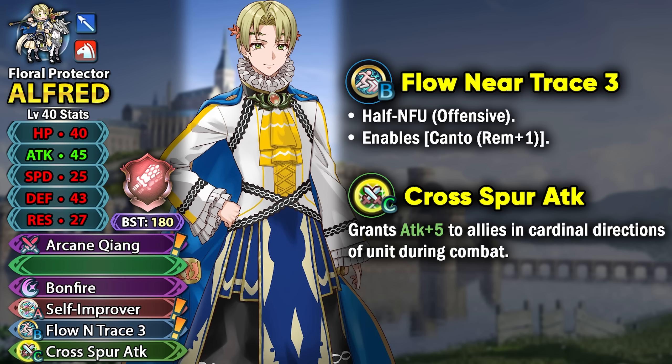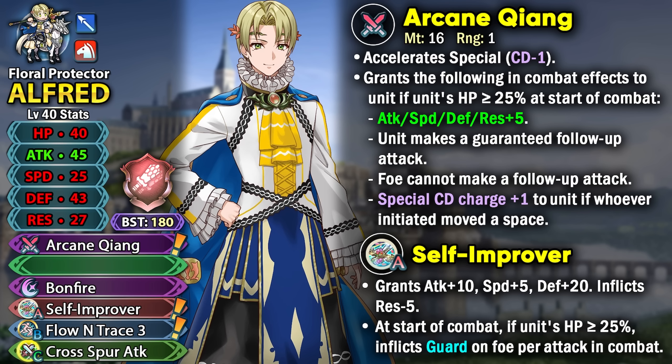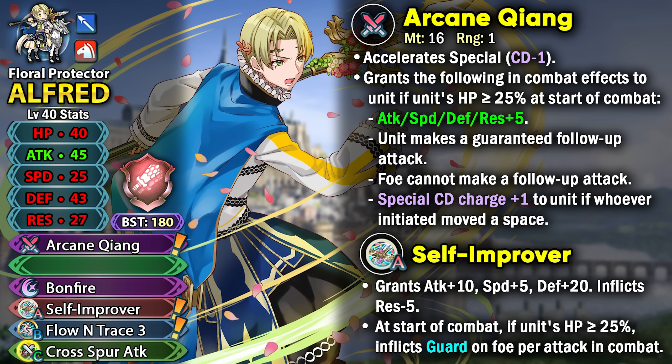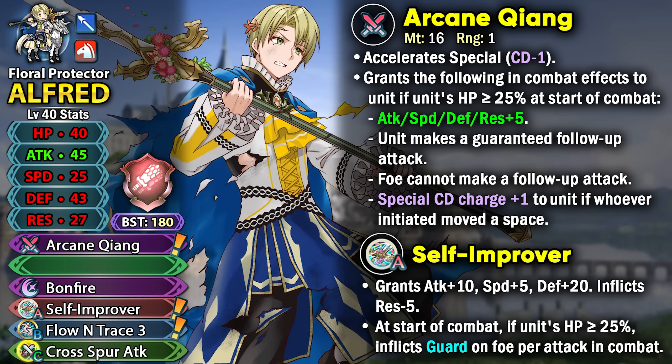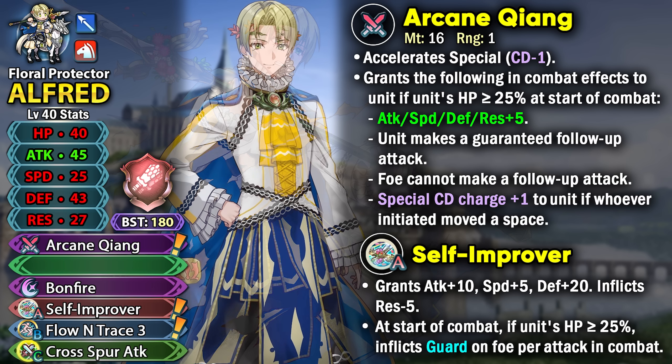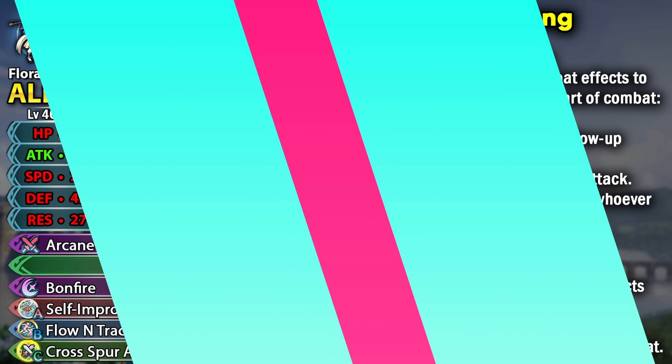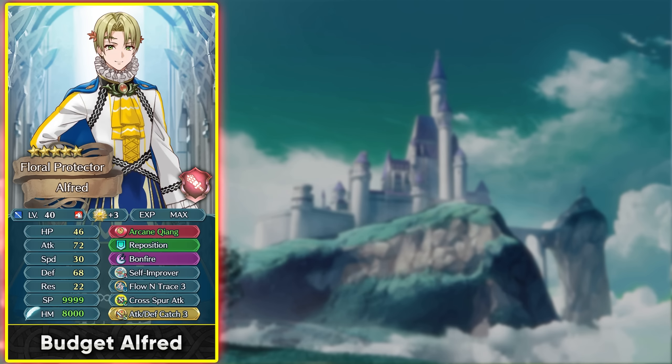It's basically a combination of a Flow skill and a Near Tray skill, with Canter remaining plus 1 movement. He also has Crossbar Attack to support allies, inheritable alongside Arcane Xiong. Alfred stands out because Self Improver gives amazing extra visible stats, though he needs to watch out for Null Follow-Up doubles and mages or dragons that can nuke his low resistance. Right out of the box he's going to be pretty physically tanky with 68 visible defense.